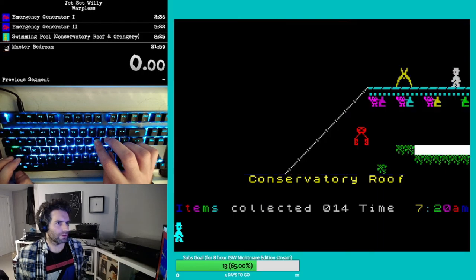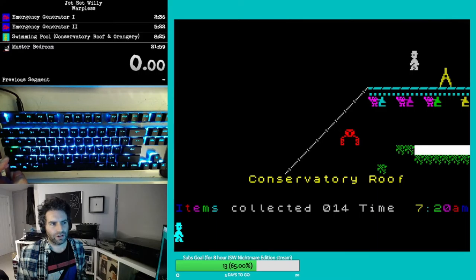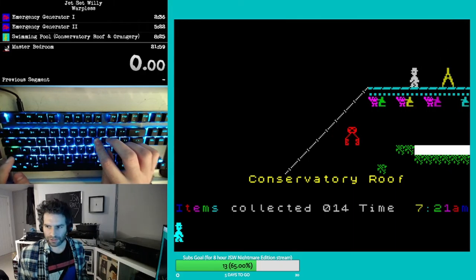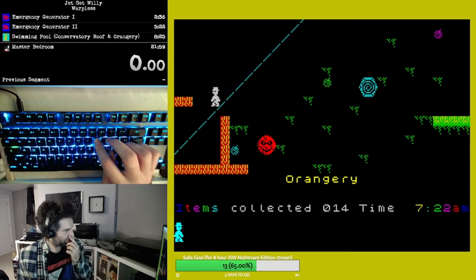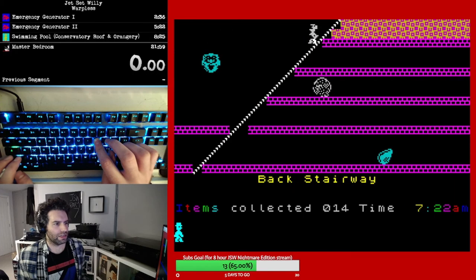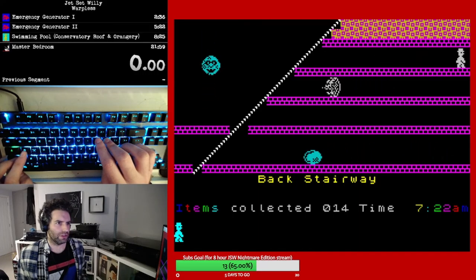Then when you go into the conservatory roof, jump over the clippers as they come at you quite quickly off the bat. I wouldn't necessarily advise doing this as a preemptive jump — it can work, but you kind of need to get the very last pixel before you end up in the conservatory roof in order to clear the shears, otherwise if you are one pixel earlier then you will crash into the clip in an infinite death loop. So jump over the shears and then head down the side of the conservatory roof, down the side of the orangery, down past the west wing roof — we're not going to grab those items yet — then down the west wing and into the back stairway, and we're going to do the cold store now.